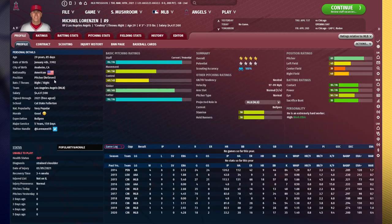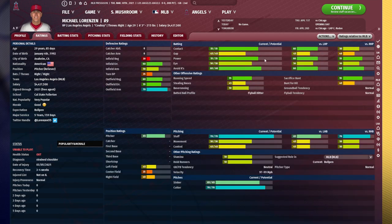Now for the last two-way player we're going to be covering today — Michael Lorenzen, modified version. As you can see, he's a reasonably effective reliever: 70 stuff, 50 movement, 45 control. That's somebody who's probably going to be a middle reliever on your team. He's got a decent amount of range, arm, and air in the outfield with mildly decent hitting ratings.